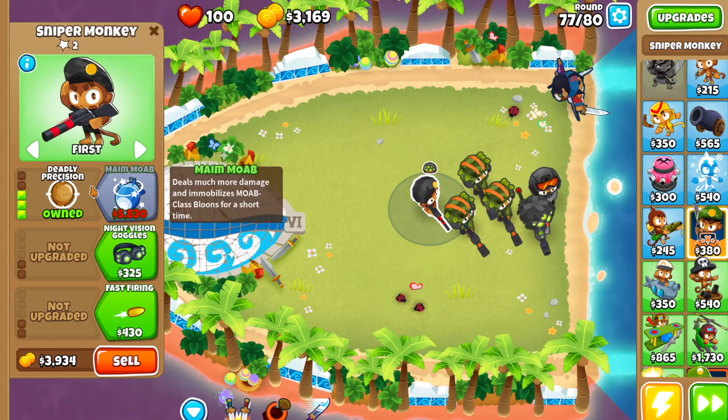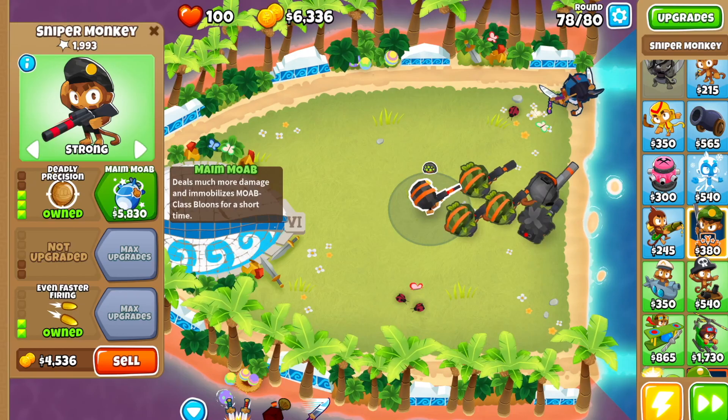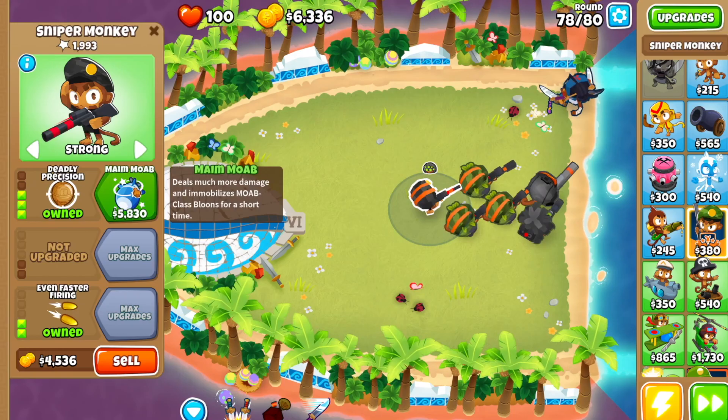Drop a fourth Sniper Monkey — set it to Strong, path 2-3. There we go, that's another Maim MOAB. So you should have four of the Maim MOABs and one of each of the other upgrades. Use Supply Drop just for fun.